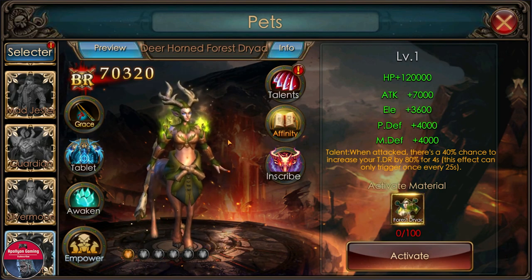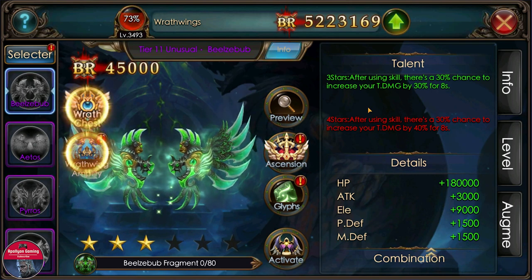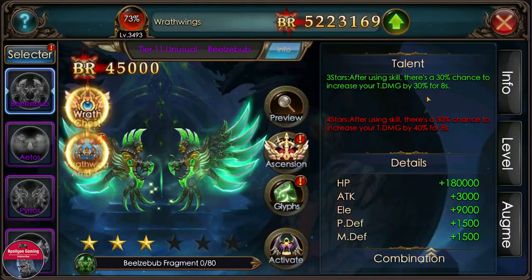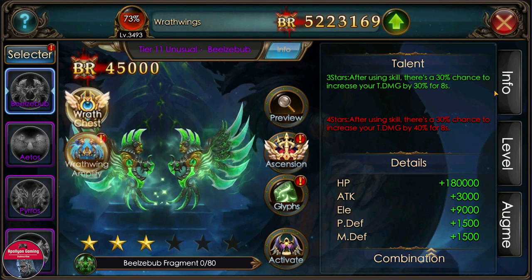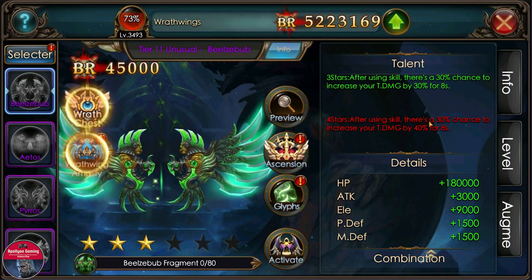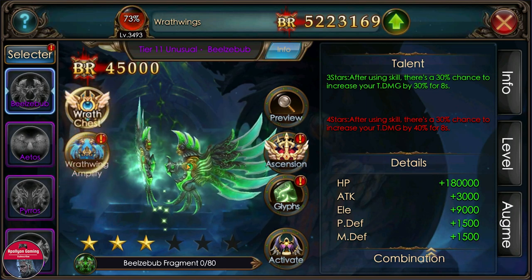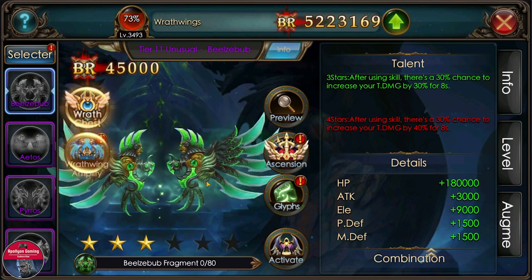Now let's check out the next item, the D11 Rat Wing. It looks really really good — green color, I like that. The talent is looking really good as well: after using a skill there is a 30% chance to increase your total damage by 30% for a second, and if you upgrade it, it will go up to 40%, 50%, 60% at max value.